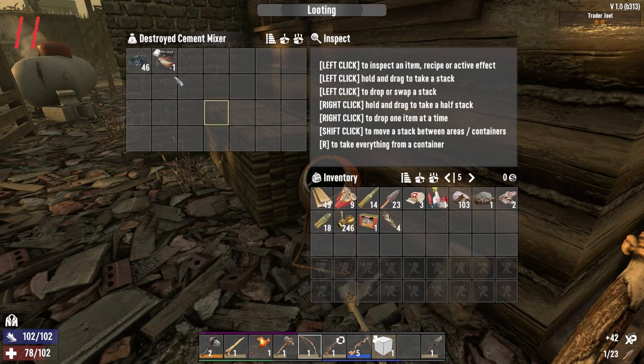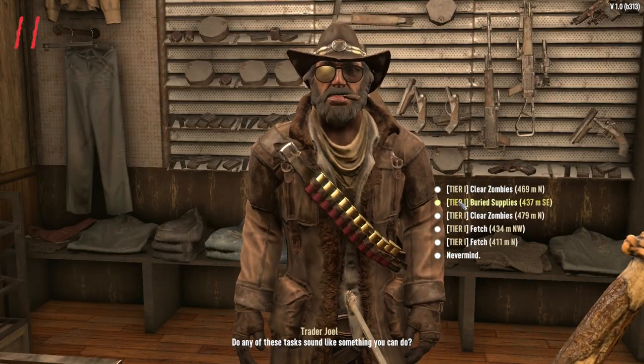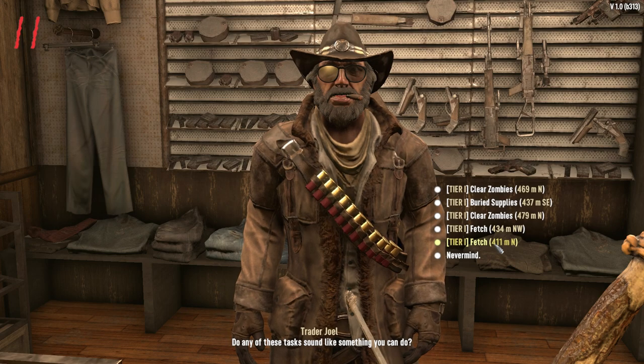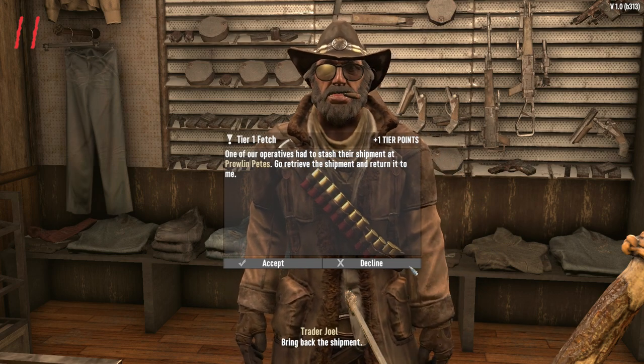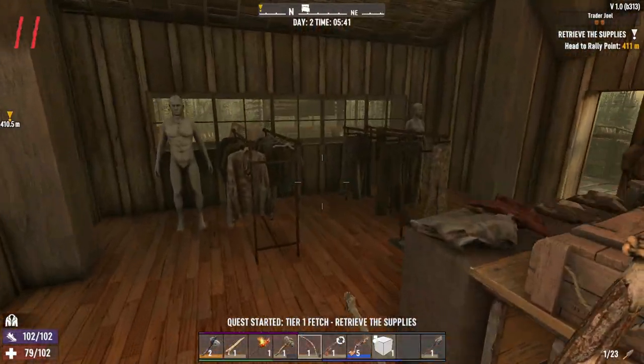Check his mixer for a forged head book — and there is one! Are you looking to earn some dukes? I've got jobs for someone like you. You've got guts, huh.